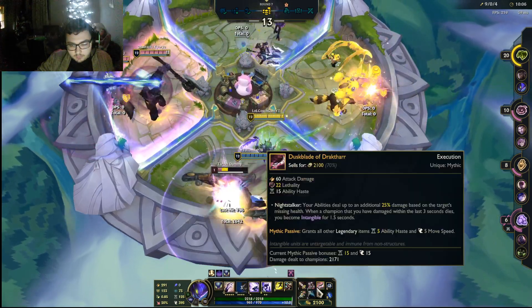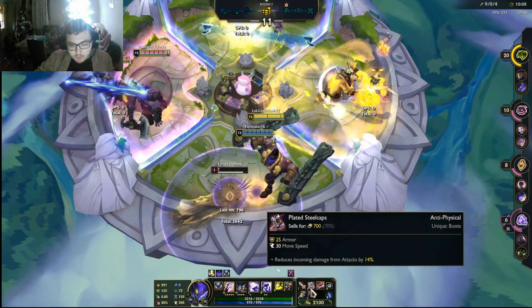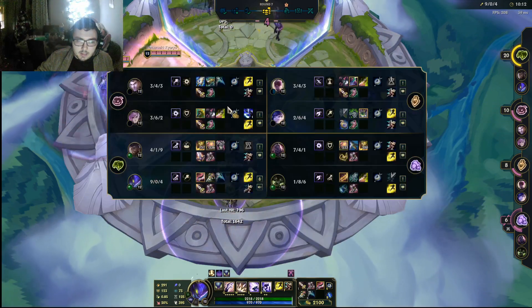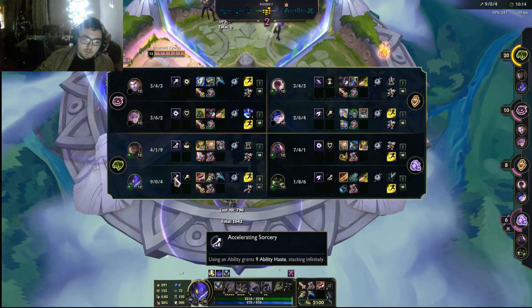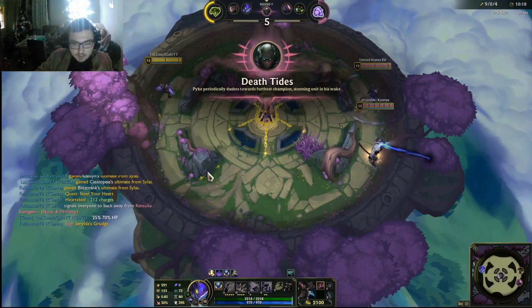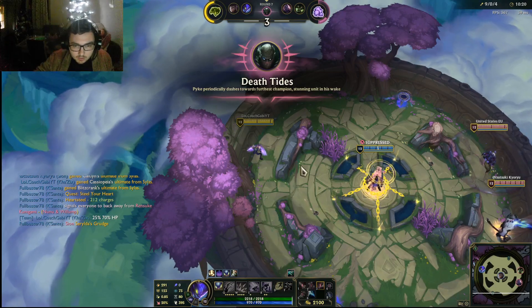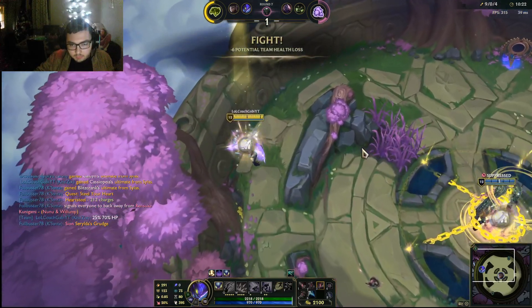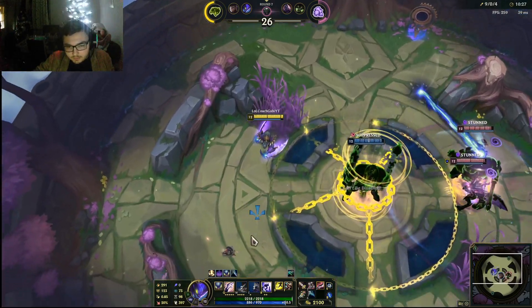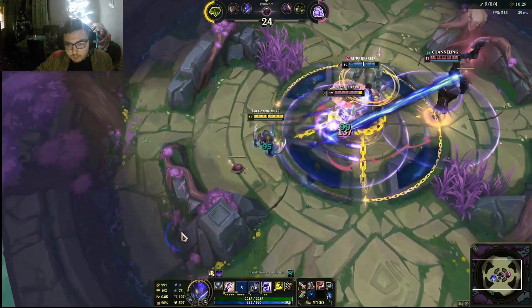Now if you want to have even more frequent pokes, you could arguably go Ionian boots. I went and played Steel Caps because they're very heavy on basic attackers and AD champs, while also notably for Accelerating Sorcery I get a lot of cooldown anyway, so I kinda prefer to not go for it. But you can get both cooldown boots and this — I prefer to have some defensive stats because I get wiped quite quickly.